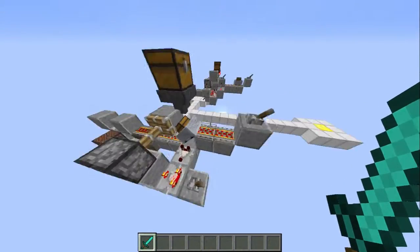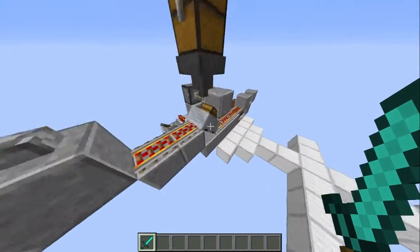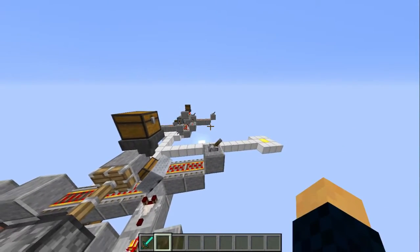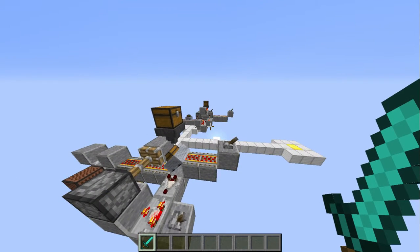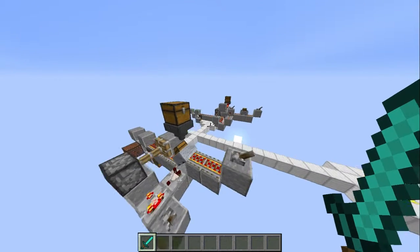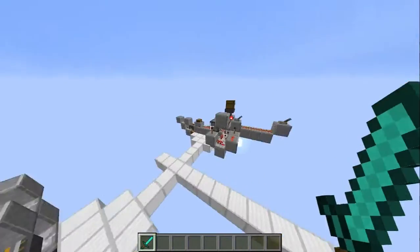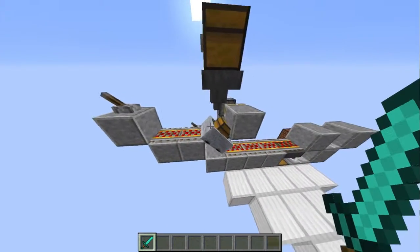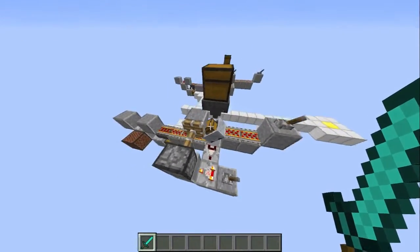Basically what this one is, is a detector that checks for when a chest minecart is full. His problem was that he has a wheat farm, and he has it pick up all the odd drops from all the wheat that it breaks, puts it all into a chest, and then a chest minecart brings it back to his base. The problem is the minecart goes back and forth all the time, which can cause lag. So what this thing does is wait until the minecart is completely full and then releases it.